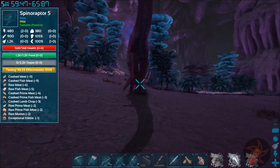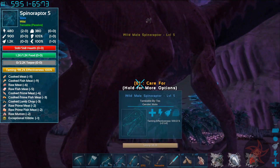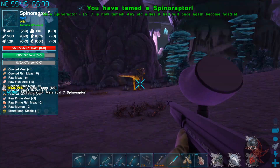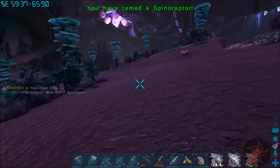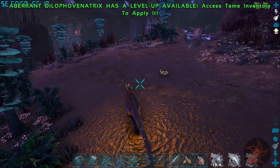I'm just waiting for Nameless to pop up somewhere here and try chewing on my butt. Or we can give him care, that works too. Cool thing about Spinaraptors - you don't need a saddle. We are not quite in the Radiation Area yet, but we're getting there.